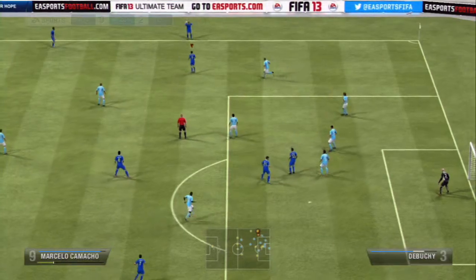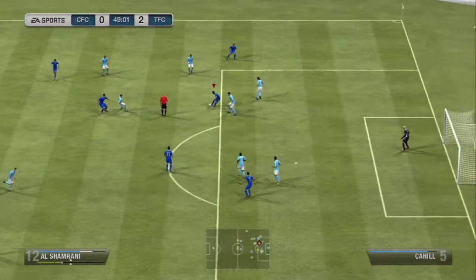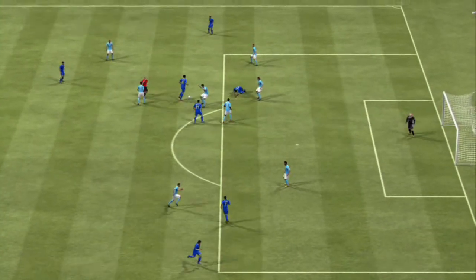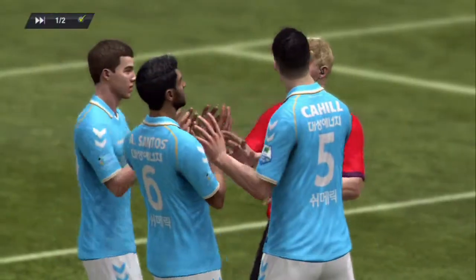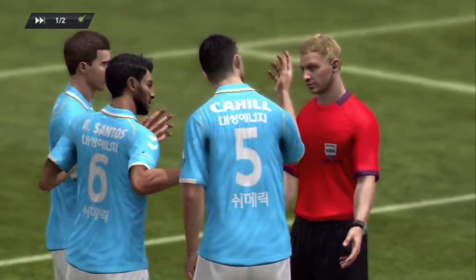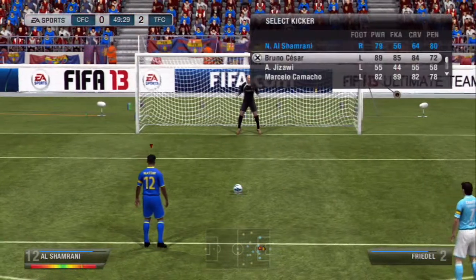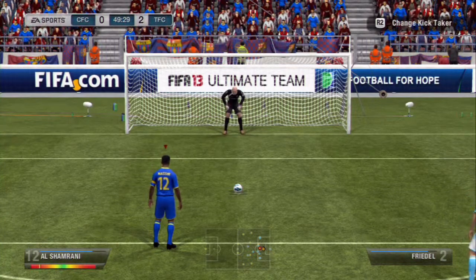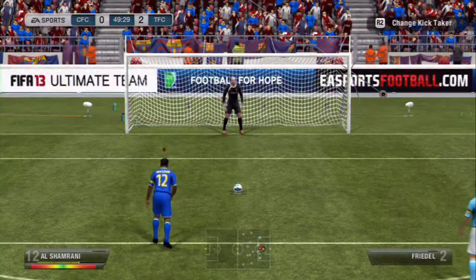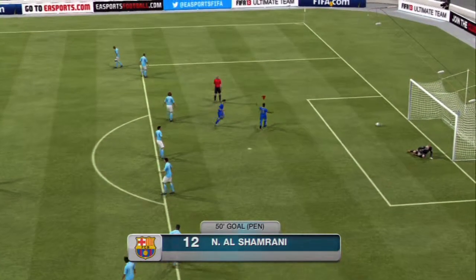From a throw-in we pass the ball around but it isn't really working — until we win a penalty. Unlucky for him, lucky for me, he must be raging right now. Al-Shamrani steps up to take it — sorry if I offend any Saudi Arabian people with the pronunciation — and he puts it right under the bar. Great penalty, 3-0.